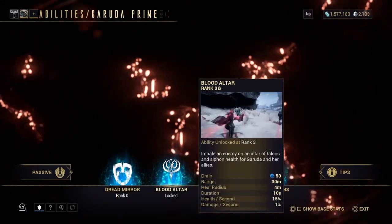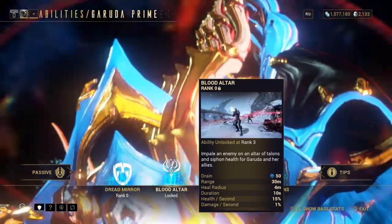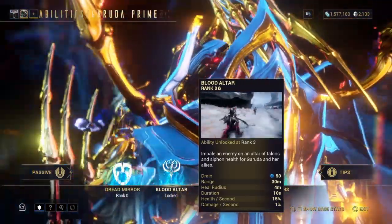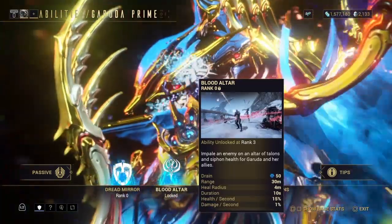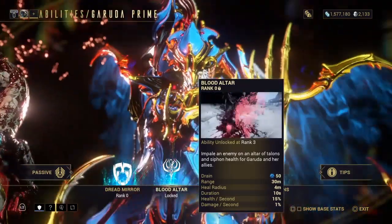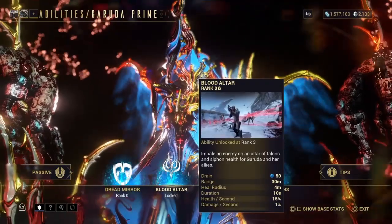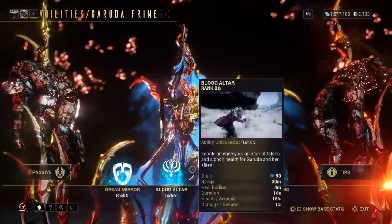Then there's Blood Altar — pin an enemy in the altar of sacrifice, and it siphons health for Garuda and her allies. It's basically a blood version of Trinity — basically Trinity's healing ability.